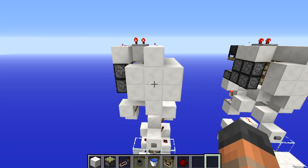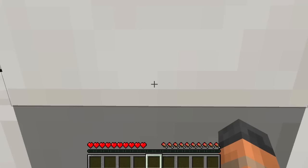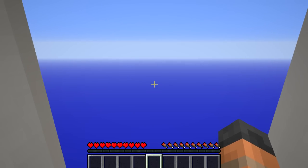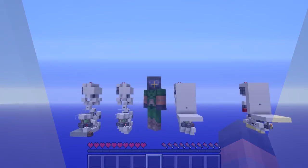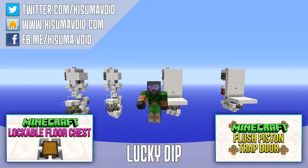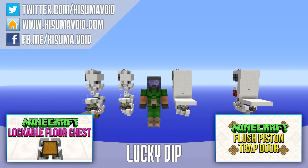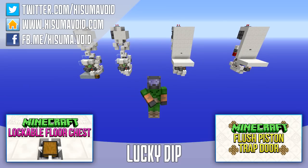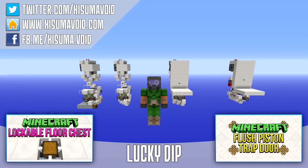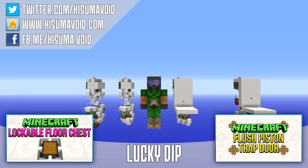Let's press the button and see it in action, and test it in survival mode — hold down forward, and through we go without taking any damage. We built it correctly! That's it for this Minecraft tutorial. If you enjoyed it, please leave a like. Check out the tutorials playlist and the description for the world download link. Let me know what you thought of the contraption — I absolutely love it. Thank you very much for watching, and I'll catch you next time.